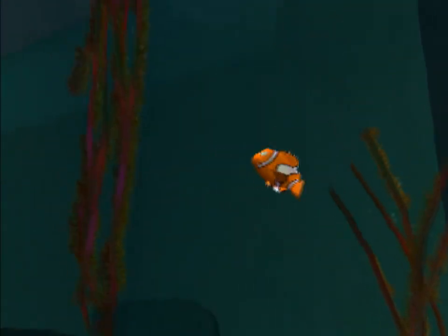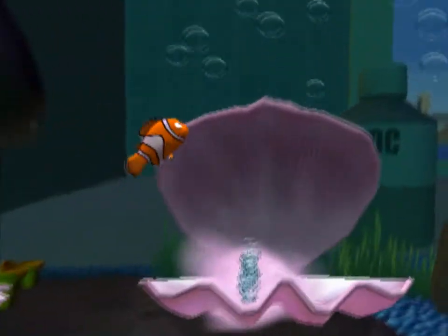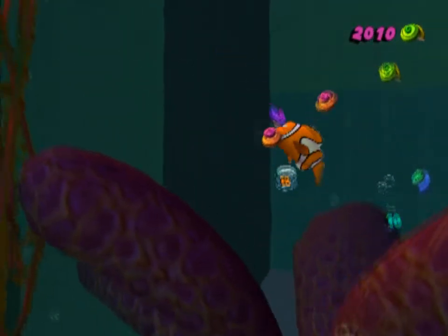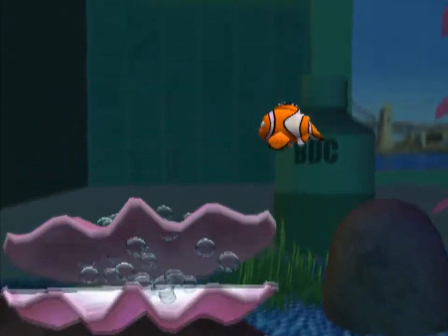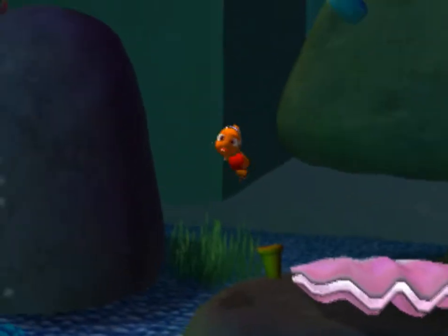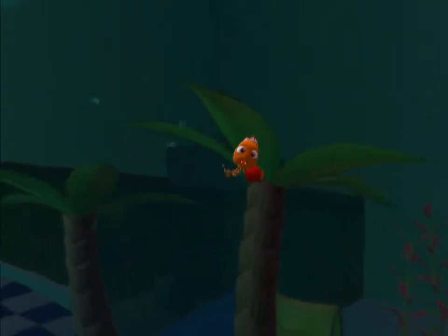Nemo, why can't you sidestep these? You need to learn this from your father. Although, now that I think about it — Marlin has had a lot more in terms of 3D elements. Nemo seems to have always had the problem of not having that kind of understanding. We have one more in here. Rock spawns into existence — poof. I'm saying it like from Fairly OddParents or something, but I guess I'll take it, as long as I get the rock that I need.